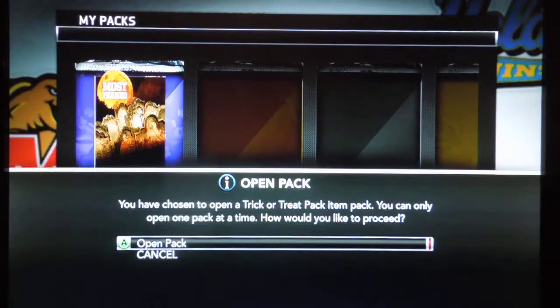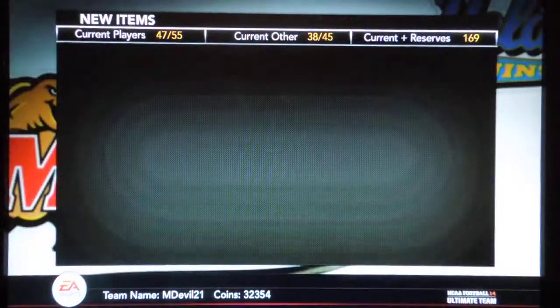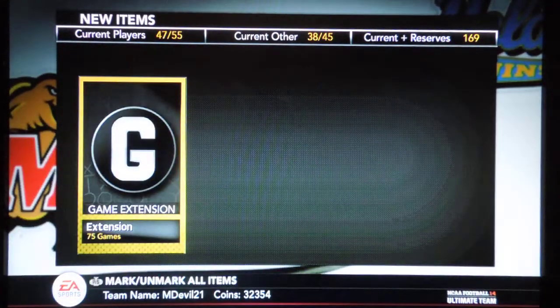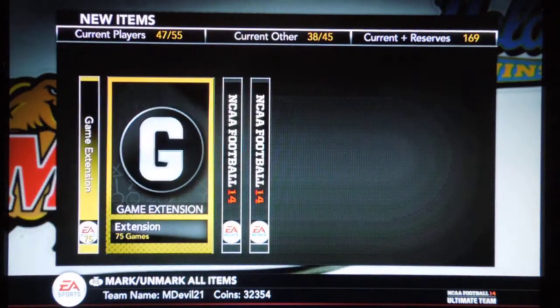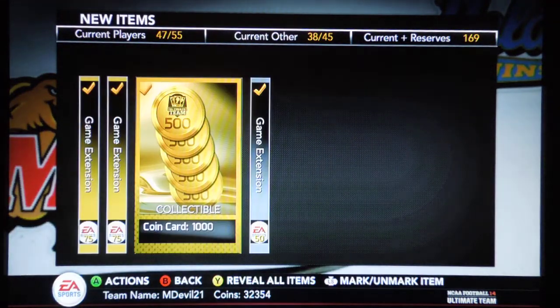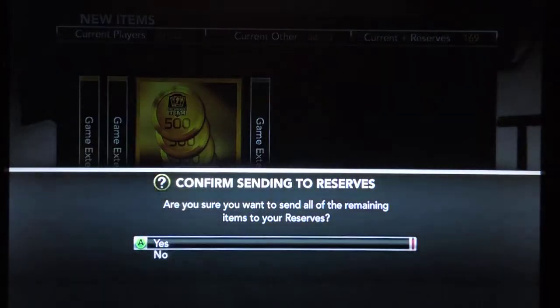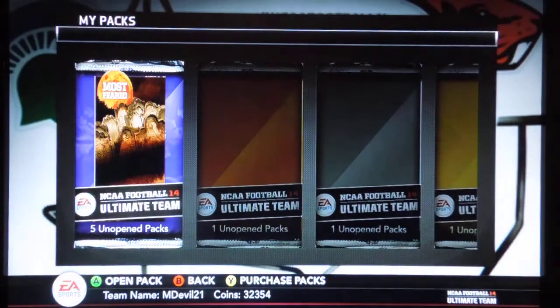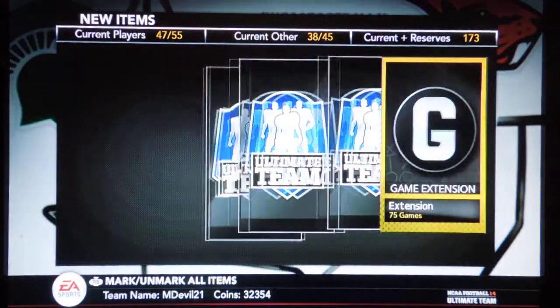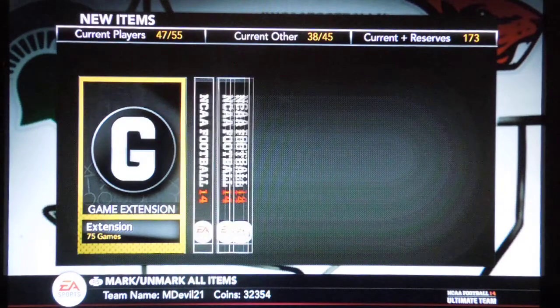Let's get on to that next pack. Let's get some more trick-or-treat action. We got 75 games — that's pretty darn good. We'll send these all to the reserves and deal with them later. Let's open up another pack. We got a lot of games on that last pack, and there's another 75 games. That's what I like to see.